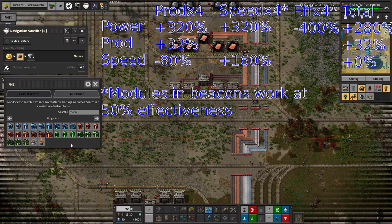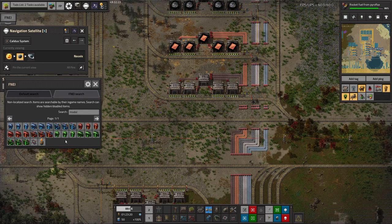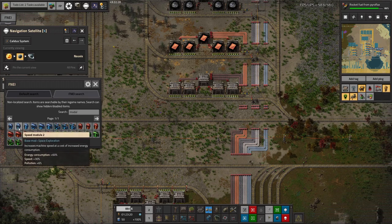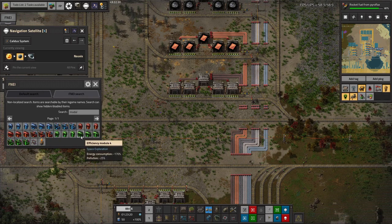Balancing these together can be quite valuable. What most people will do is put in the most powerful productivity modules they can, then use speed generally elsewhere, and not worry about energy. That is generally a pretty good strategy and probably the one we'll end up going for in the end.